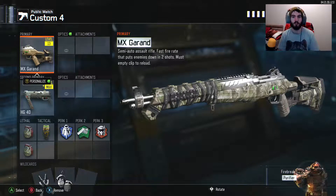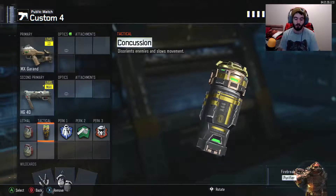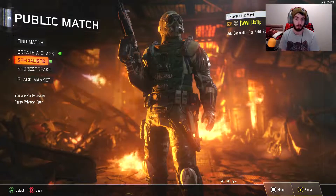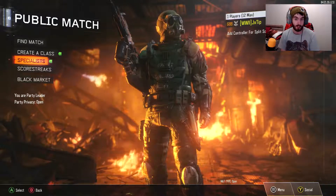Here we have my Black Ops 3 World War 2 class set up. We're using the MX Grand, which is Black Ops 3's take on the M1 Garand, and the HG-40 — Black Ops 3's take on the MP-40. We've got frag grenades and concussion grenades, both used in World War 2. Flak jacket, tactical mask, and fast hands. We're also using Firebreak with the Purifier because flamethrowers, as you saw from the Call of Duty World War 2 trailer, were a thing.